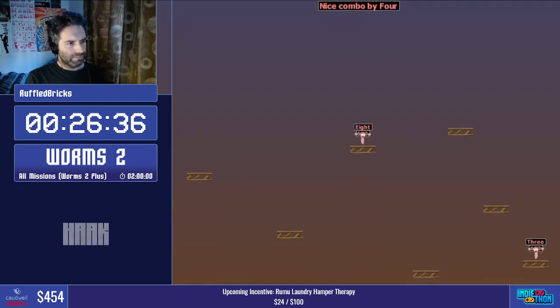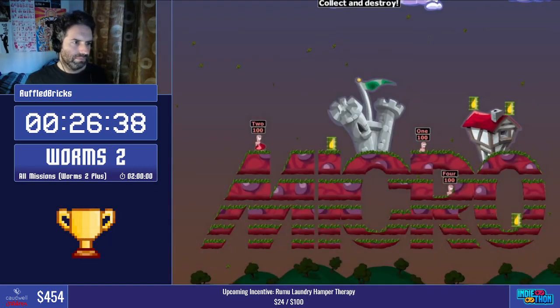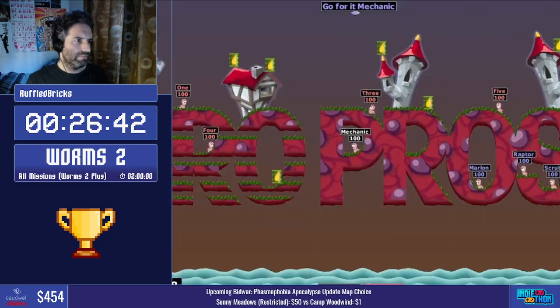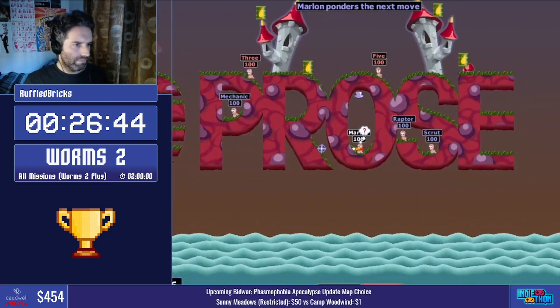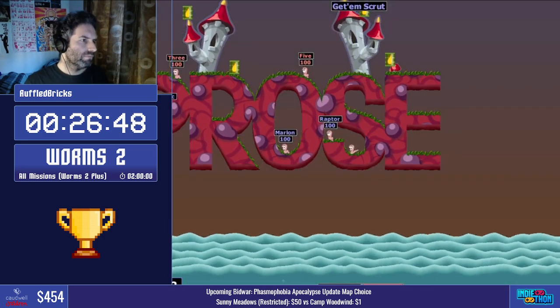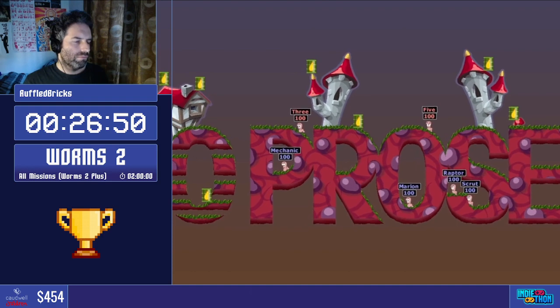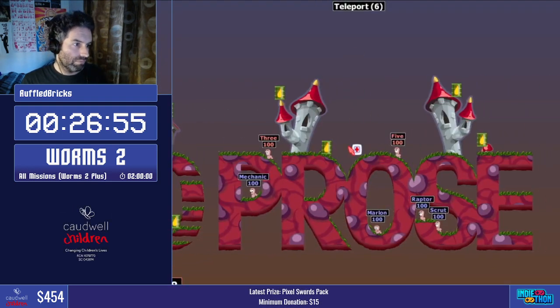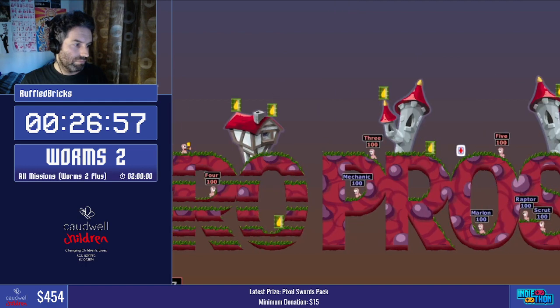Just to quickly say — at the end of each of these missions, as soon as you hear 'victory,' Ruffled is Alt-F4-ing out of the main client. So we go straight back to the menu, press spacebar, and then either click or use 5 on the numpad to instantly select the next level. It's really swift to go from level to level because we can do those things so quickly.